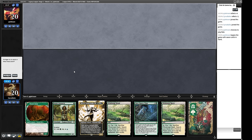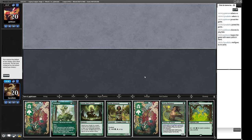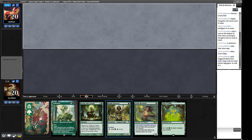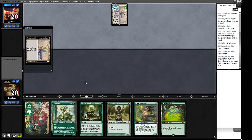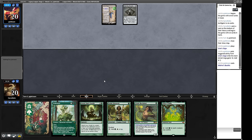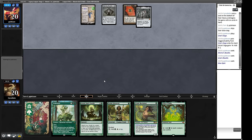Our opening hand has an Atraxa in it, which we don't really want for the most part — not particularly exciting, so we mulligan. The new hand is way better, we'll keep it. I'll throw back a Forest — Cradle is really useful to have, we've got a basic to start on and a mana dork anyway. Our opponent has a Saga and Mishra's Bauble — could be Saga Storm, 8-cast, or Painter. Still don't have enough information yet.